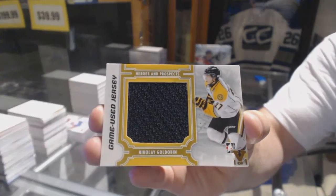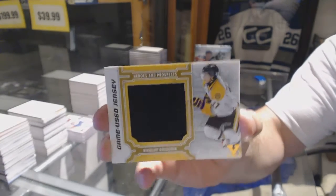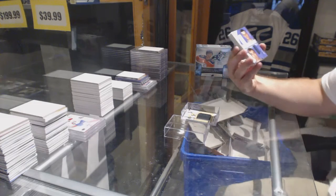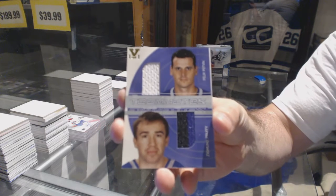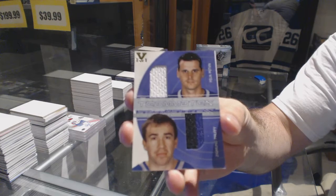I have a Goldobin guy — if you don't mind helping him out with this card, it's not a very big card, but I can help you out with the last card and hopefully you can make it work. We've got a dual jersey of Zigmund Palfey and Felix Potvin — Palfey and Potvin.